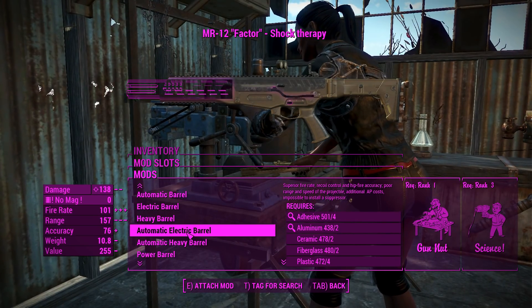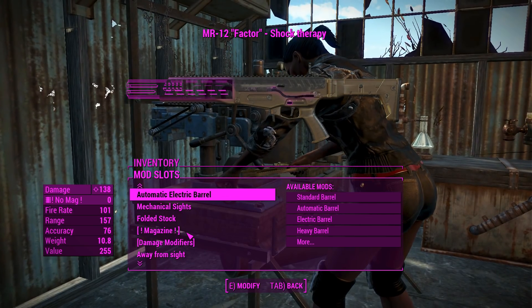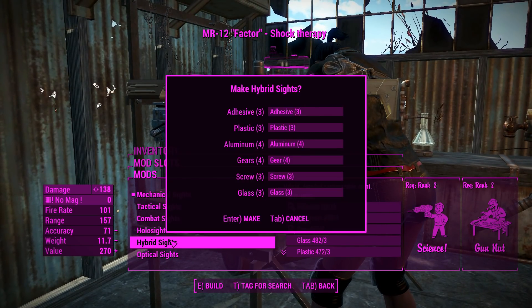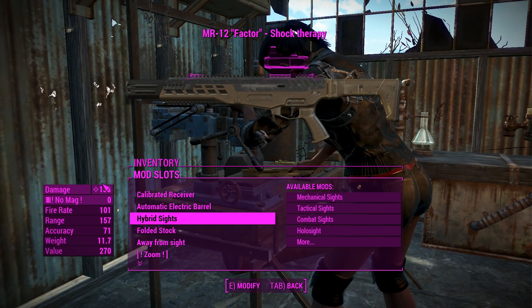So what we'll do is go for an automatic electric barrel on this. I will eventually look at all of these in gameplay, but I just want to show you the attachments for this section here. I've got a couple of new sights here - there's one with a scope and a little reflex sight on top of it that I actually really like the look of.